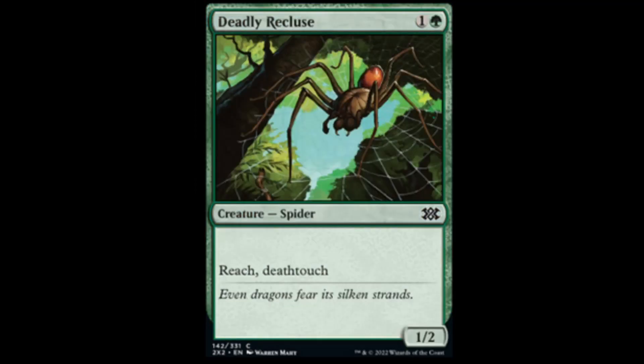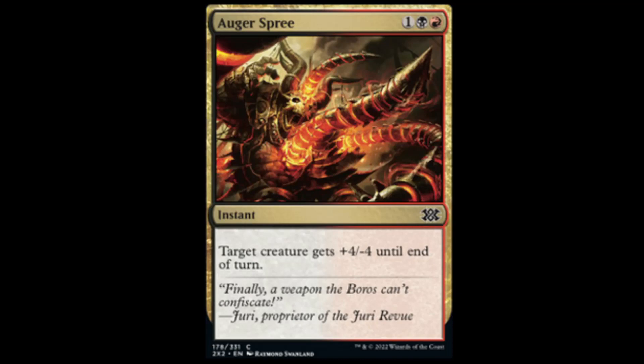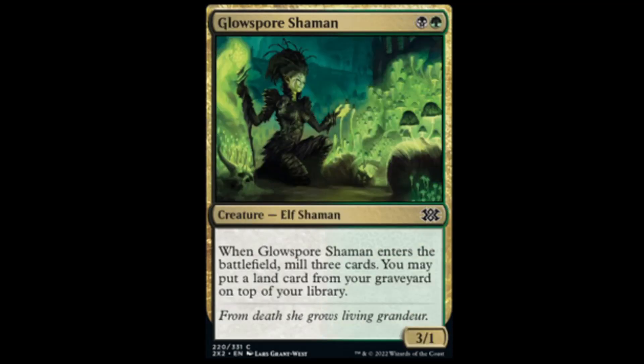Deadly Recluse: green and one for a 1/2, Reach and Deathtouch — basic core set vanilla. Agony Warp: one black and one blue — target creature gets minus three, minus zero, and another gets minus zero, minus three. Forget what that's from, but it's removal for draft. Augur Spree: black, red, and one — target creature gets plus four, minus four. Good pump spell and removal, another good one for draft.